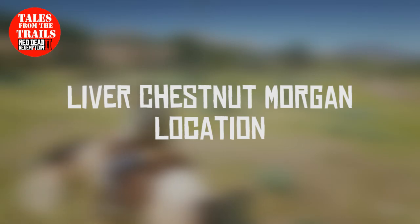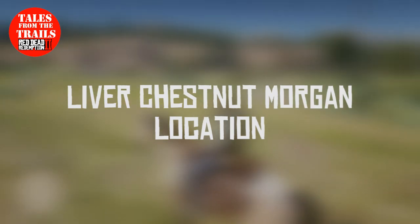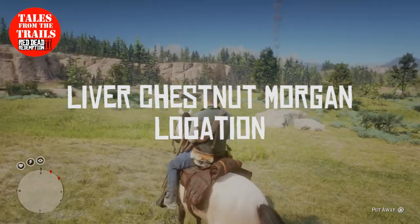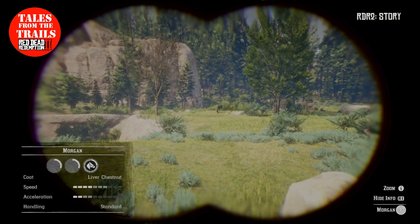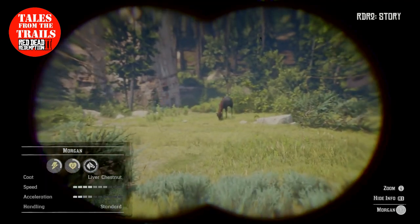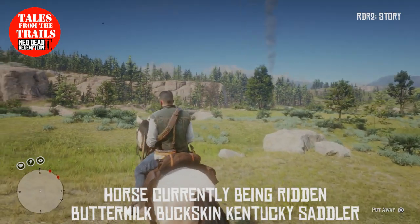Hi guys and girls, Vicki here from Tales from the Trails. This is a Red Dead Redemption 2 story mode video on one of the new horses added to the story. This horse here is the liver chestnut Morgan — a little bit darker than the normal chestnut you get in the Morgan variety, but he is at a camp.